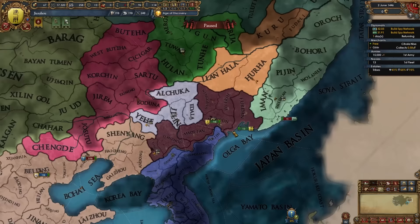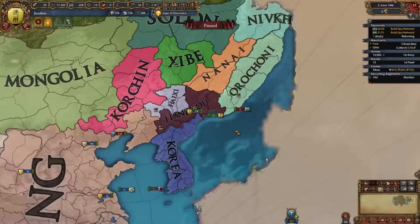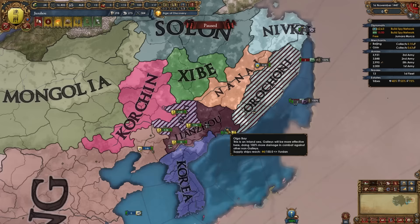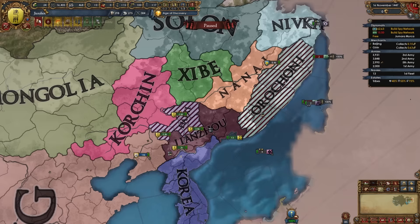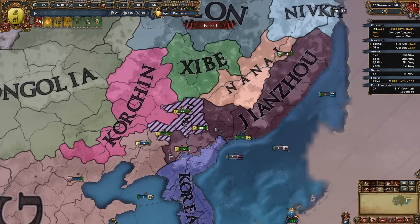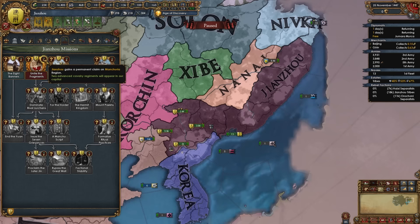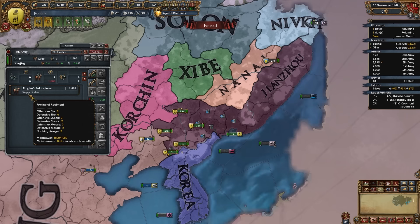If fighting three nations in your first war, you may want to activate the free company to help, even though it puts you over force limit. After a short time the war is done — white peace Shibe, delete the free company, then separately peace out Orochoni and Haixi, fully annexing both and taking all their money. After fully annexing Haixi and Orochoni, you can take the mission 'Unite the Fragments,' gaining a permanent claim on the Manchuria region and two advanced cavalry regiments — the Stepriders, available at mil-tech 10.